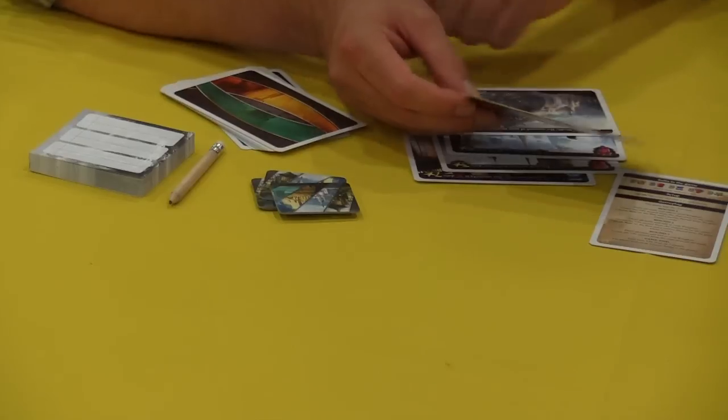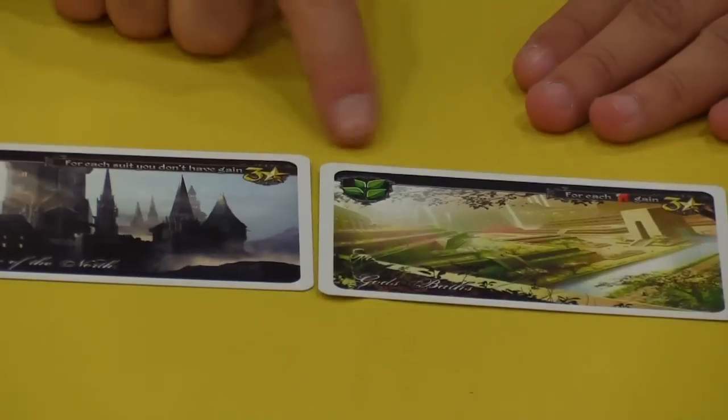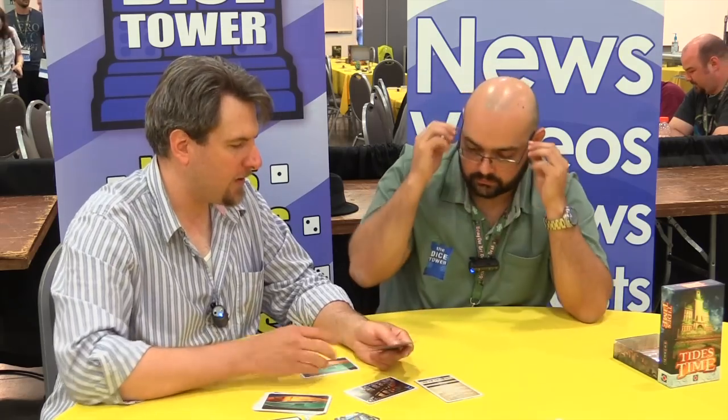So for instance, this card gives you three points for each tower that you have. And you can see the tower symbol is the suit of the card. So if I had these two cards, this would give me three points — this card would be scoring off of this card. So for each tower that I have, I get three points — six points, nine points, however that works out. There are three of each suit type in the game. There's five suits and then there's three cards that don't have a suit.